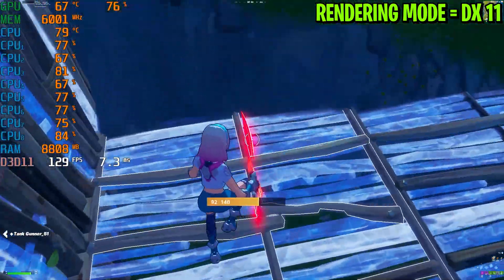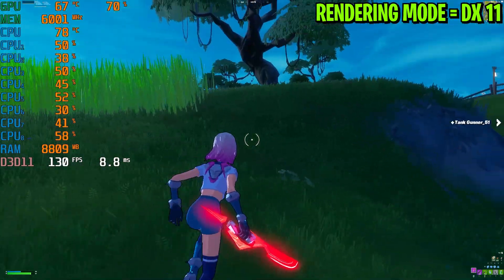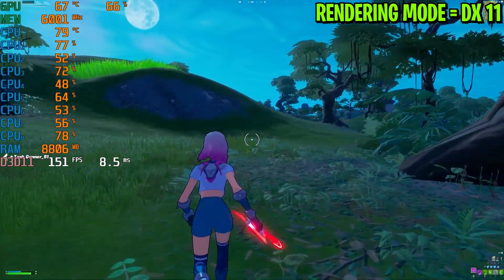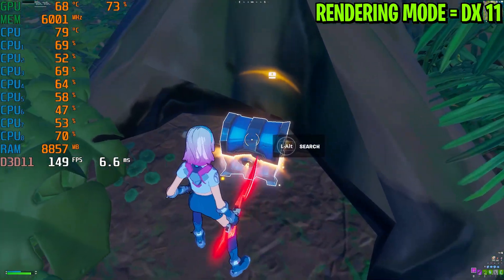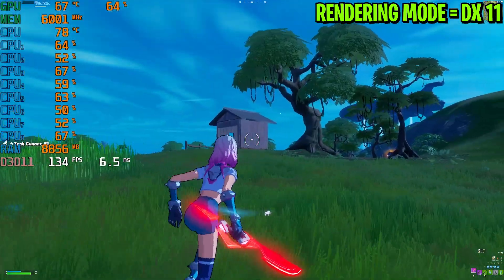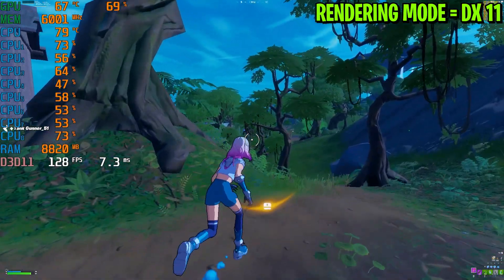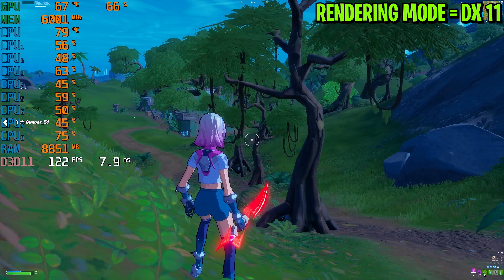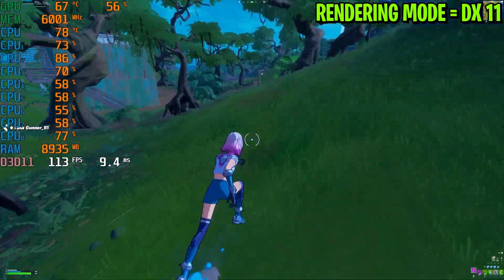Right now I'm getting around 140 FPS and it is not stable, but the game is smooth with no stutters. I'm getting around 170 FPS at some points. Let's open this chest. Now let's go toward the condensed area with some trees. The FPS is still stable, no stutters in the game. This is my first game with DirectX 11 and still no stutters.